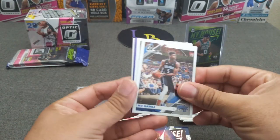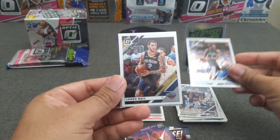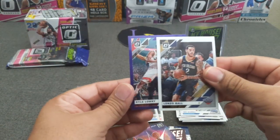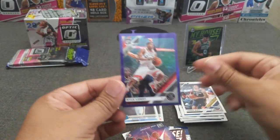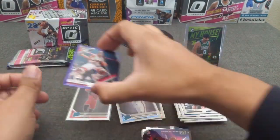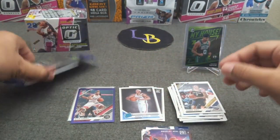And let's see — we got a purple, yep — Mo Bamba, Lonzo Ball, and a Lori — actually not a rookie card, Lori the world champion. We'll put those down there. Alright, now we'll go with the cello — four cards per pack, we get three regular packs and three blue velocity packs.